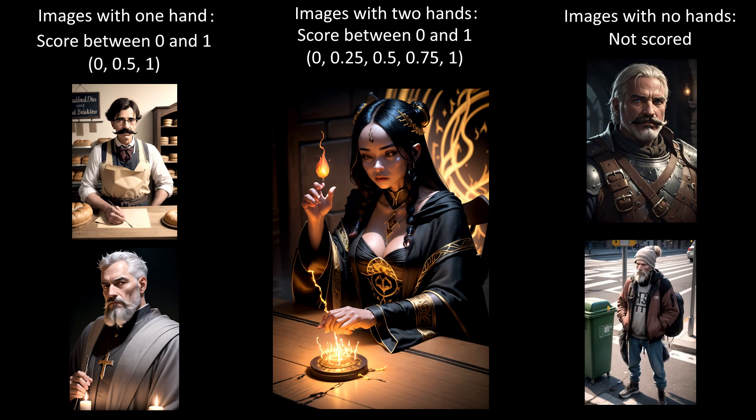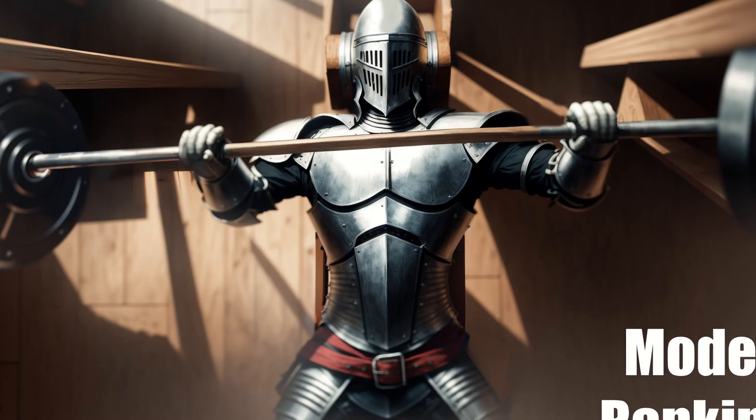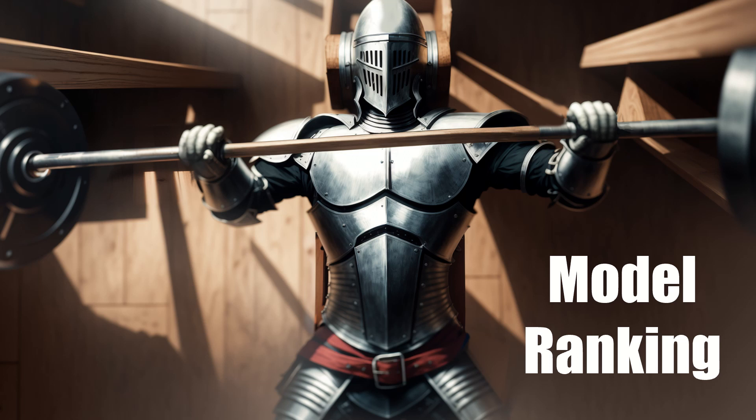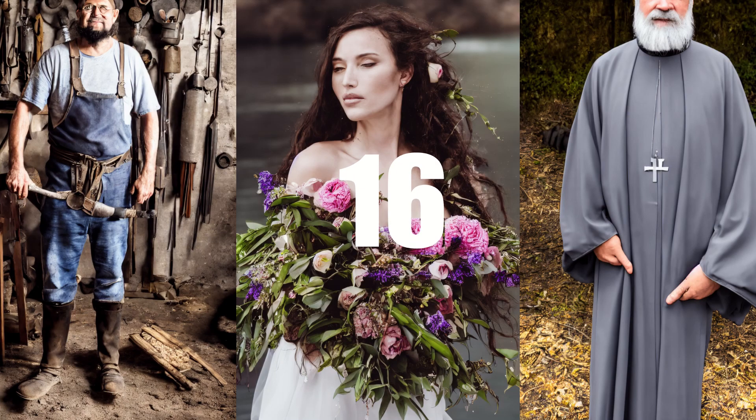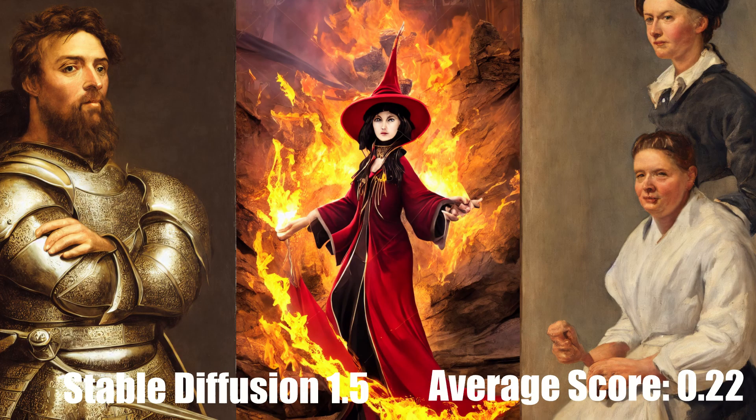Images without hands, or less than half a hand, were not scored. For each hand, I gave 0 points for failing hands that were immediately obvious, half points for less obvious defects which required closer inspection or counting fingers to identify, and full points for passing hands with the right number of fingers. Well, you've waited long enough, so here are the results for the models, starting from worst and going to best. In absolute last place, we have the base Stable Diffusion 1.5 checkpoint, with an abysmal score of 0.22.